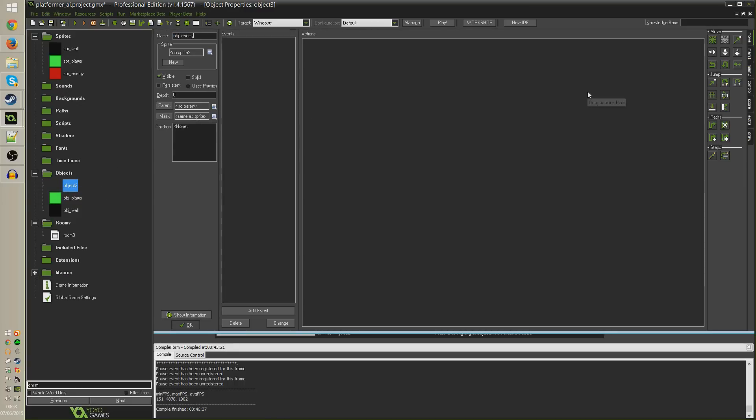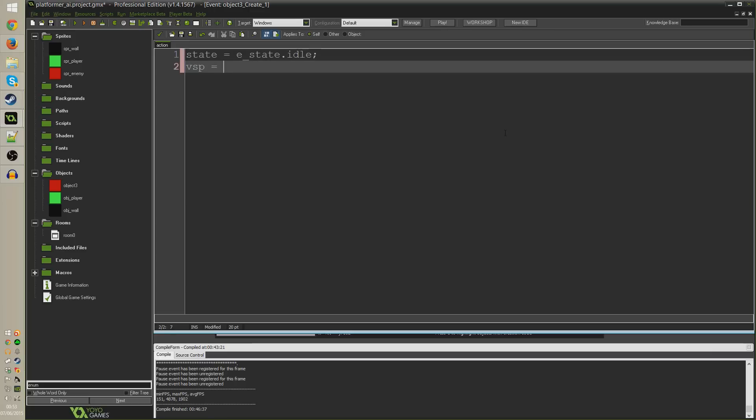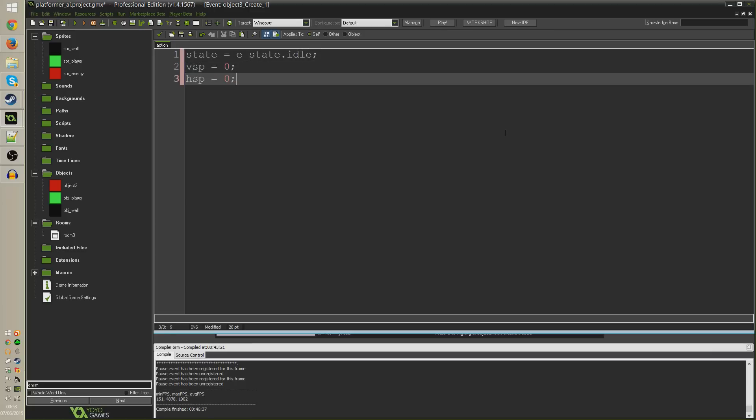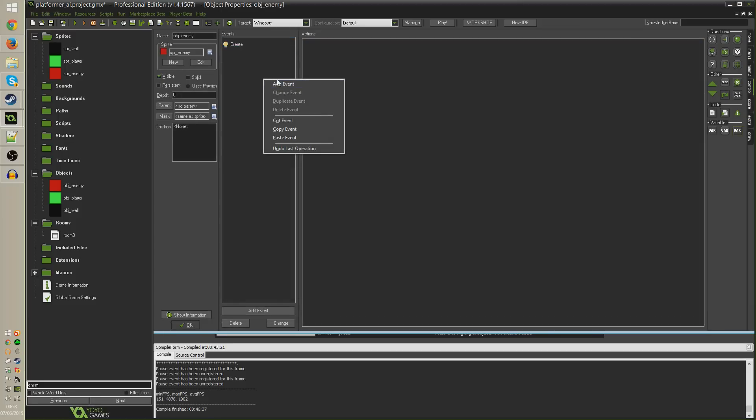Now I'll make our enemy object - obj_enemy, classic naming convention - set the sprite to spr_enemy, and add the create event. The only things I'm going to initialize here are three variables: the state variable set to e_state.idle to start the enemy in its idle state, vsp set to zero, and hsp set to zero. Those are vertical speed and horizontal speed, because we're going to use the same collision code as our player.